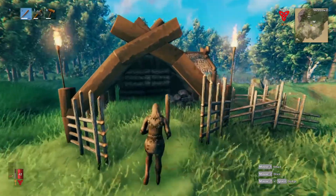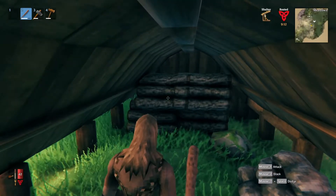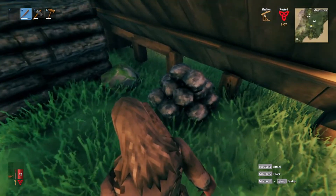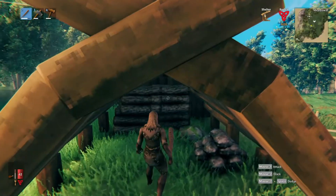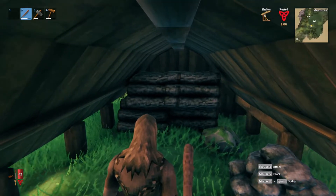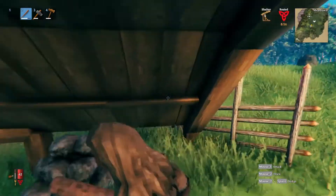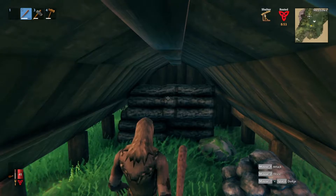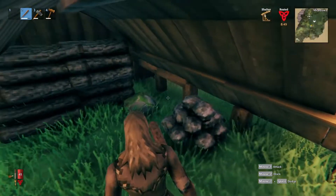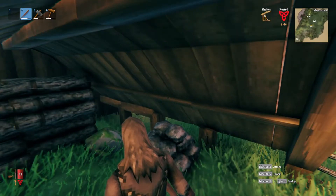Now here's something I learned - these stacks of wood and stone actually take damage from the weather when not under shelter. So like rain and thunderstorms, they take damage, and over time you lose the amount of resources you put into it. So if they take like 20% damage, you may only get 35 or 37 back. I don't know the actual math, I'm just guessing. But if you're going to build up a bunch of resources and save them, build a little warehouse for it so they don't take damage from the elements.